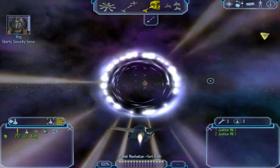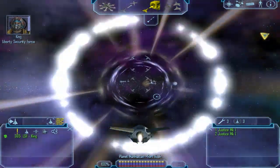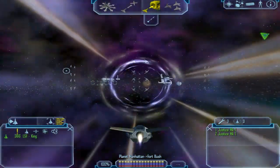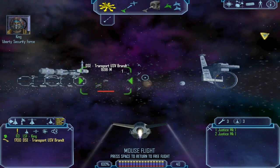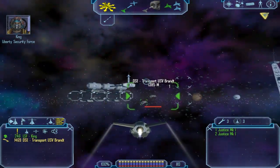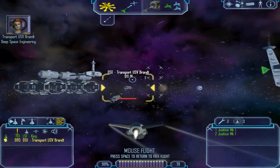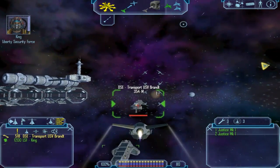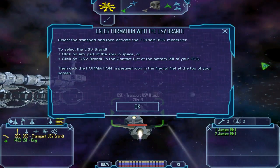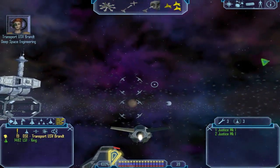This is one of the major arteries through Manhattan space. We're only taking it as far as Fort Bush — if we kept going we'd reach the jump gate to the Colorado system. The Colorado jump gate is there, which I think we go through later on. This is LSF patrol gamma six, we're here to escort you to Pittsburgh. Pre-launch checks completed. Trent, take up a position near the transport and use the formation maneuver to link up with the convoy.